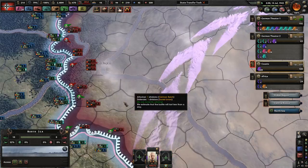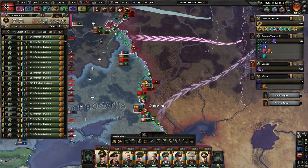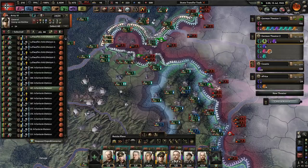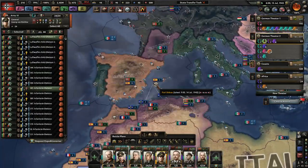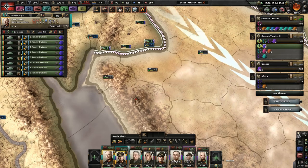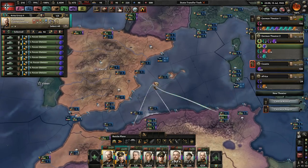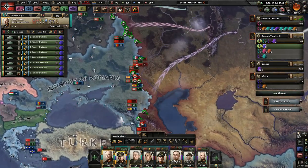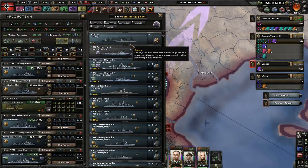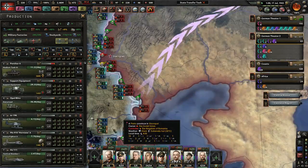Wow, you guys are really fighting hard. We go to war with the Saudis. Tanks, go ahead when you can — the Saudi Arabians will not have enough resources to fight us off. It looks like we might actually be able to make a good carrier now.